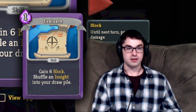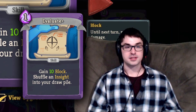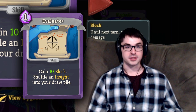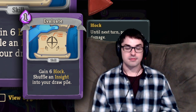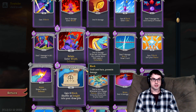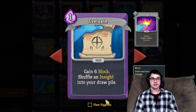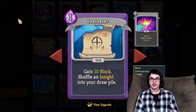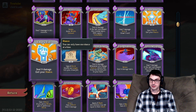Evaluate is a block card that generates an Insight — a card that exhausts to draw two cards — but with a minus-one-draw offset from adding the Insight, it's very similar to a Shrug It Off. The upgrade is plus 4 block, which is really solid. However, I don't think this is a very good card in Act 1 for a number of reasons. The Elite Gremlin Knob really punishes you for playing skills, and both the Evaluate and the Insight become a problem in that case. I generally don't like taking blocks in the early game, so this is more of a mid to late game card. Do look for upgraded copies if you see them, and note that the Insight, because it exhausts, is extremely good with the Dead Branch Relic.